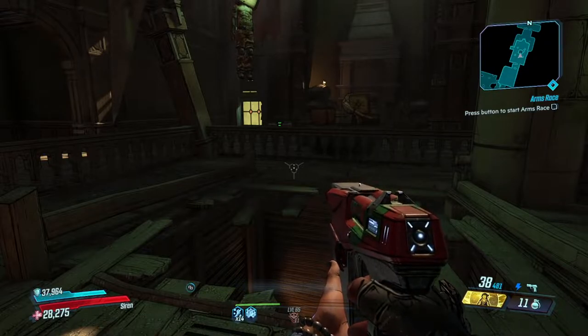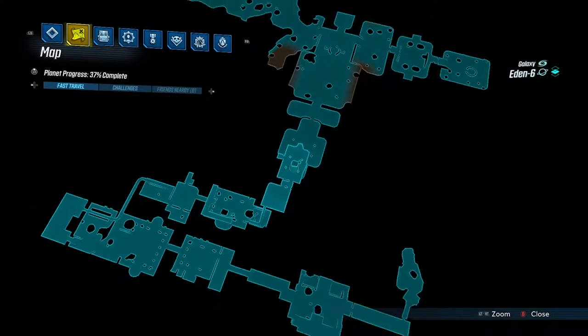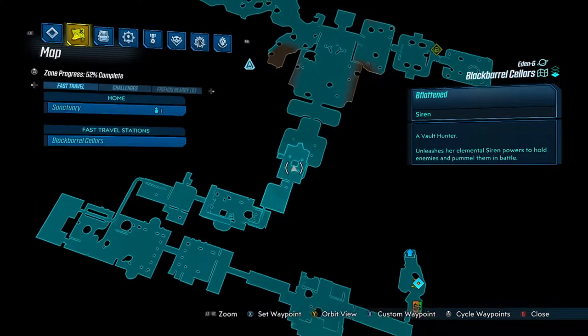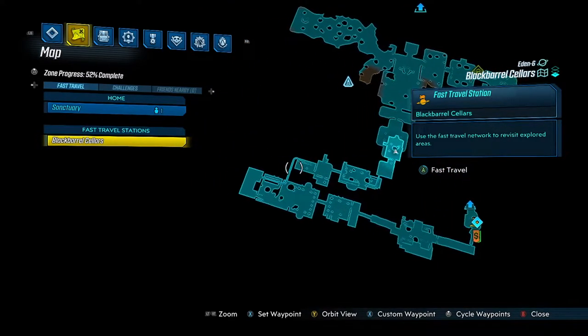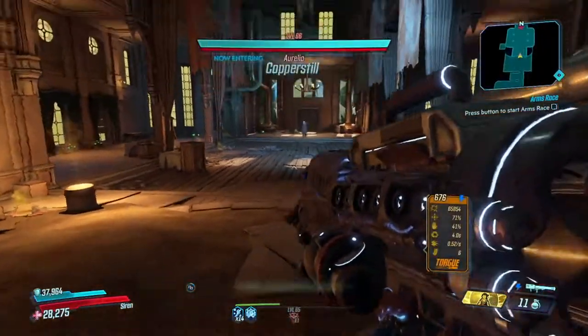Today we're going to be starting off with Aurelia. Now Aurelia is a story mission boss, so if you don't remember where she is, you can find her in Eden-6 Black Barrel Cellars — she's just going to be at the very end. You spawn in right over here, you just take the pathway up, jump up over a conveyor belt ledge, and then you'll see the drop down point right here where you can fight Aurelia.